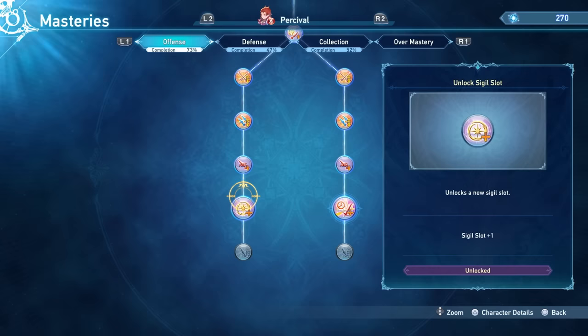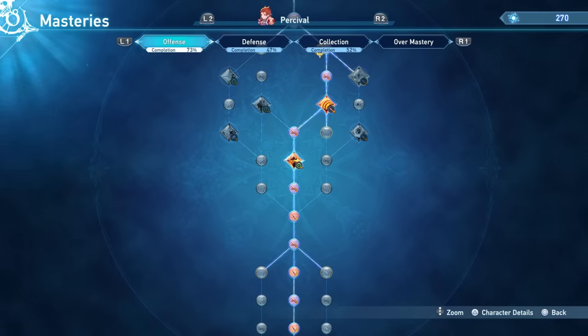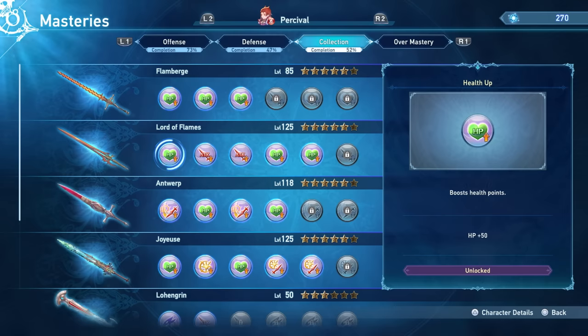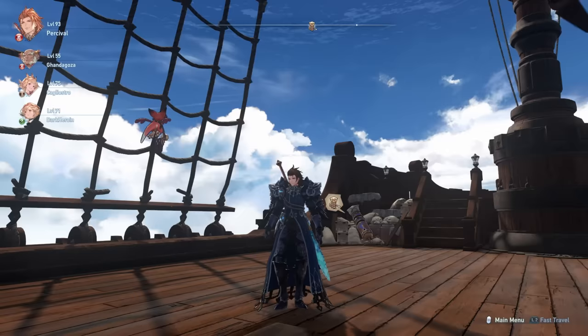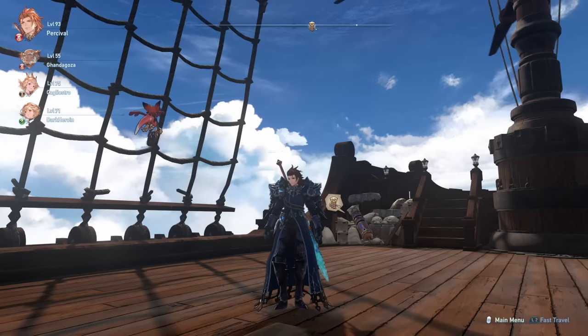If I had more sigils, I would add even more Charged Attack, more Damage Cap, and potentially even more Critical Hit Damage. For reference, you can see my progression on my offense tree — there is quite a bit I am still missing, and on the defensive side there are even more things to unlock. The same goes for my weapons; I don't even have a level 150 weapon and I haven't used overmastery yet. So let me give you a good showcase of just how much damage I can deal in an endgame quest.